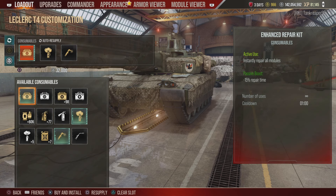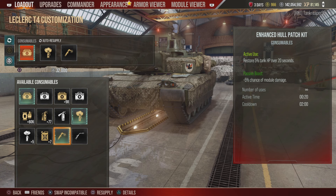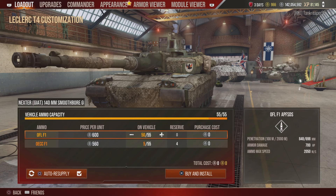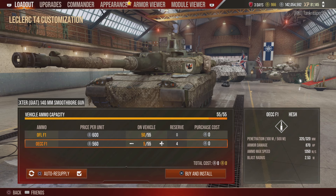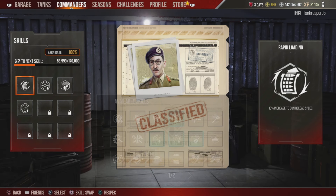I put all premium consumables on this tank, as I do with all my premium tanks. I have a premium repair kit, a premium smoke screen to help retreat, and a premium hull patch kit for extra health. I carry around 50 rounds of APFSDS and about 5 rounds of HESH for lightly armored targets.